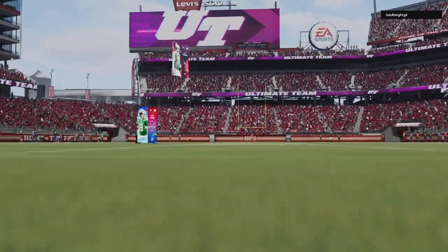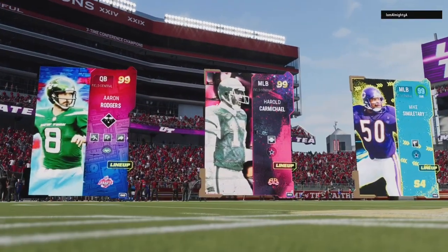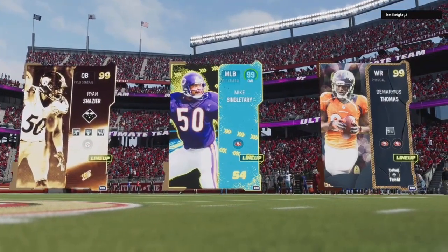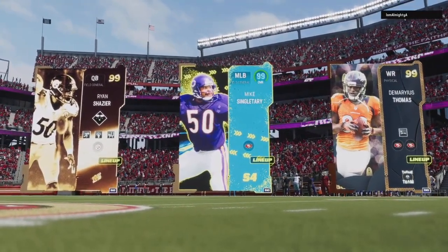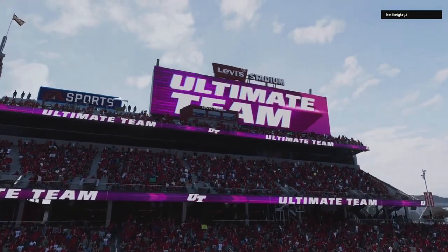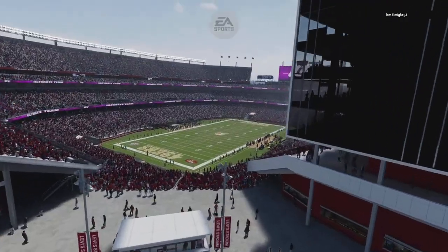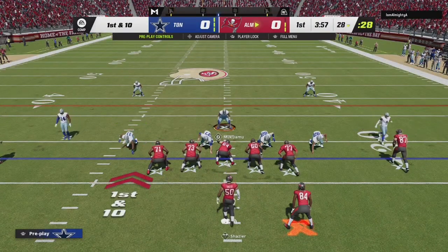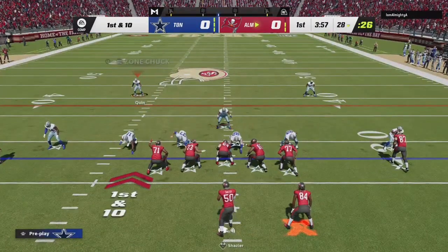All right, y'all, we're back, and we're in a 49er stadium so we may be playing a 49er steam team. This should be a good game. We got Golden Ticket Shazier and Lemurius Thomas. All right, let's see what we can do. It's first down and 10 at the 20-yard line.